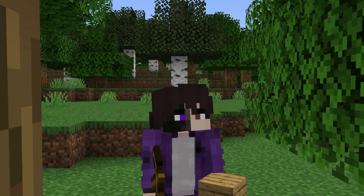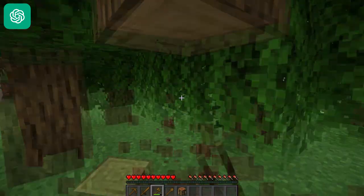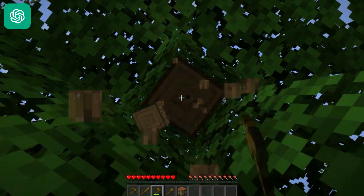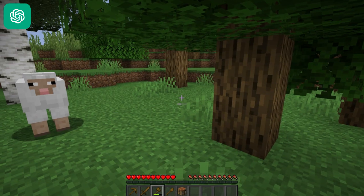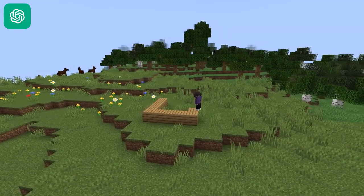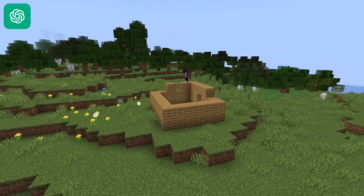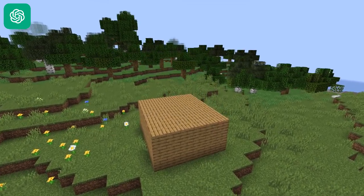Now we have some tools and some wood. What is task three? Establish a basic shelter. Building a shelter is crucial for your safety and protection from hostile mobs, especially during the night. Use the resources you've gathered, such as wood or other materials like cobblestone, to construct a simple shelter. Ensure it has walls, a roof, and a door to keep you safe from enemies.